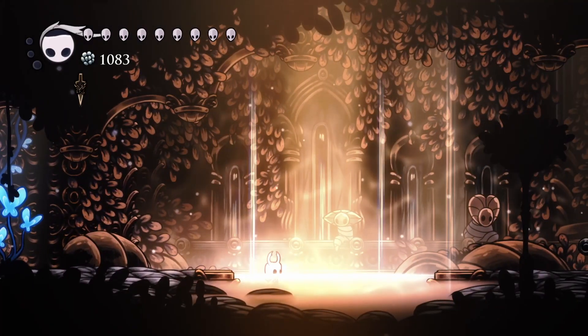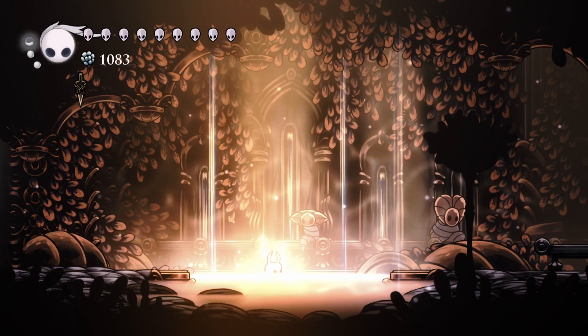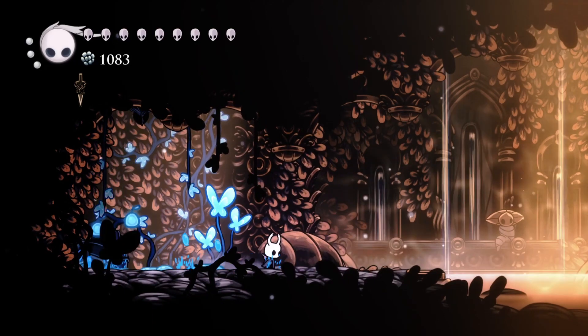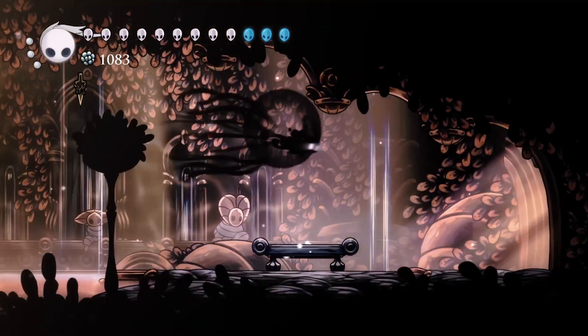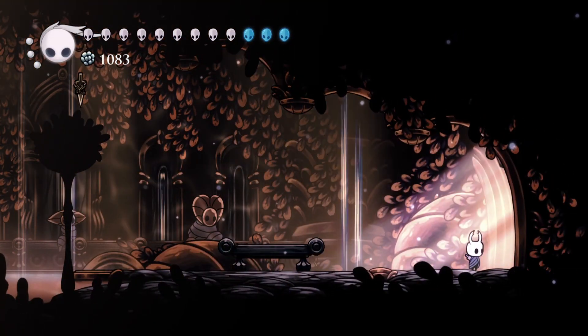Now you want to refuel up. If you wanted to switch charms, do it before you get the lifeblood, because getting the lifeblood and then sitting on the bench takes them away. I don't want to change charms, so I'm good to go — got all my soul and it's time to go.